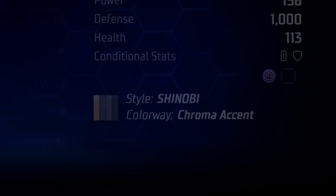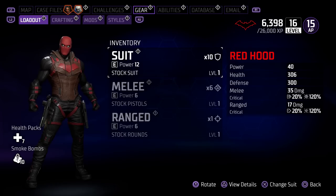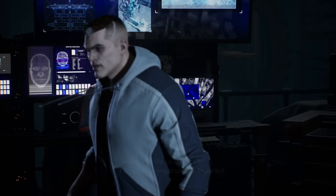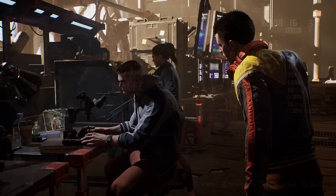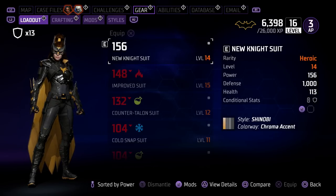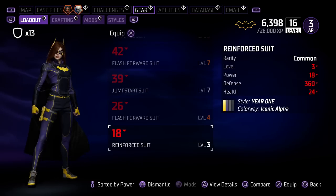First off, you have the styles of suits. Gotham Knights isn't like Spider-Man where you had a single suit that you put on. You can get multiple suits of the same style that maintain different levels and abilities. So the legendary Shinobi suit that you obtained at level 7 is going to be significantly worse than the uncommon suit that you obtained at level 20.